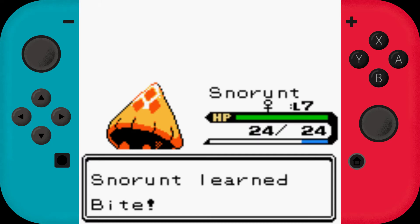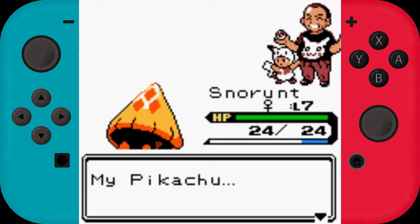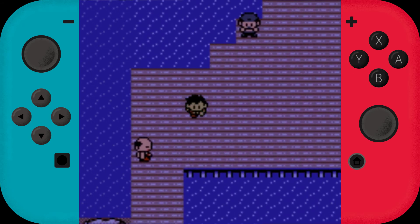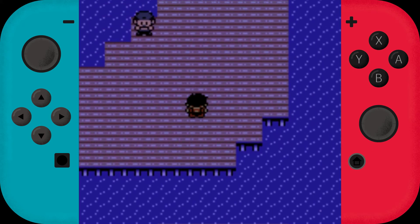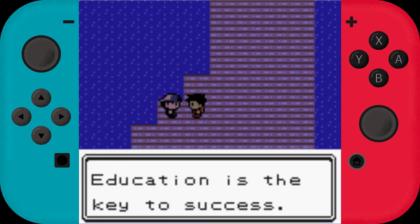Larvitar is learning Bite — cool, Bite is one of my favorite moves. I thought he would have two Pokemon, that's why I used Hail there. 'Education is the key to success.'